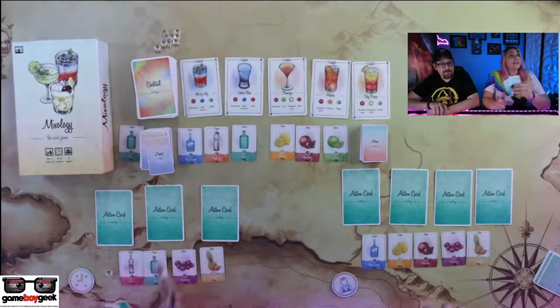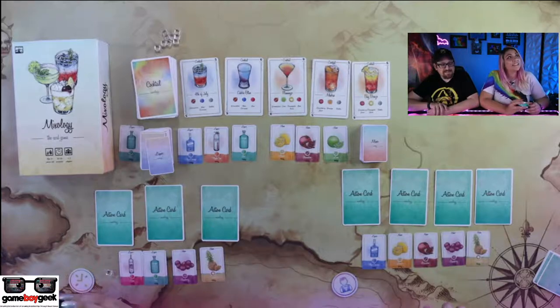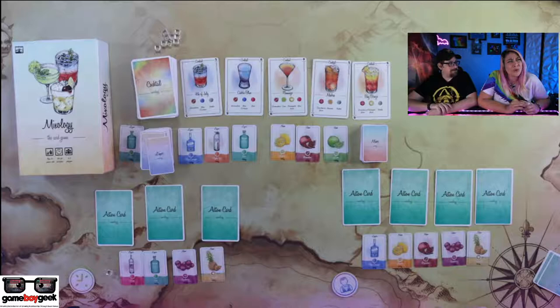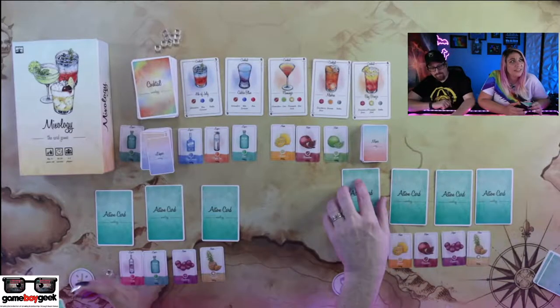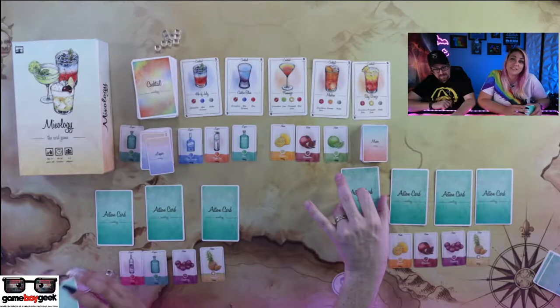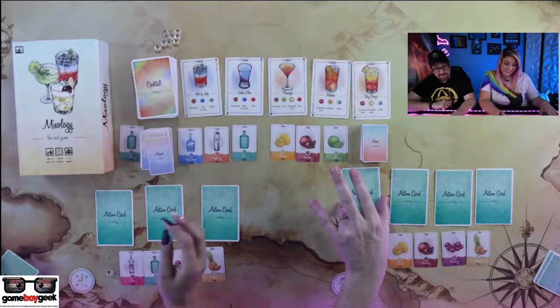Totally, right? It's so pretty. The colors just meld together. I never thought I'd be like, oh my gosh, these drinks are gorgeous — but yeah, oh my gosh, these drinks are gorgeous. The style of art is very, very nice. Are you ready? Your first card, I did random ingredient. You did random ingredient, so you get it, I do not.